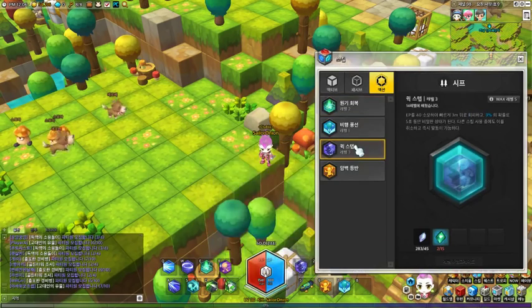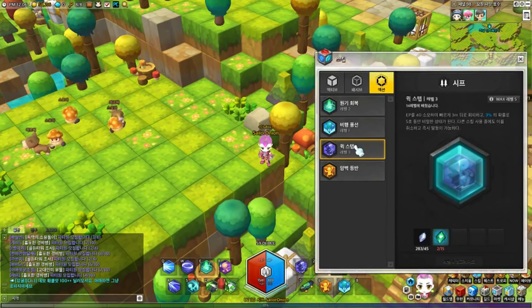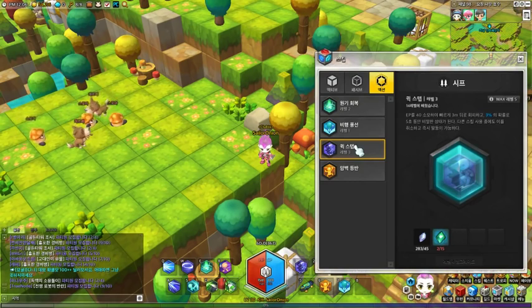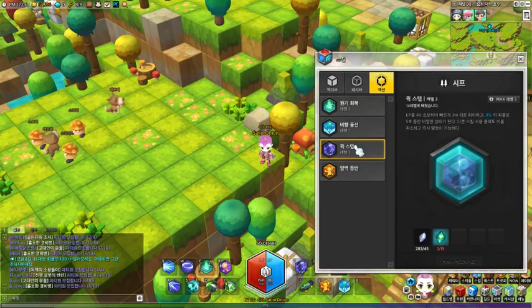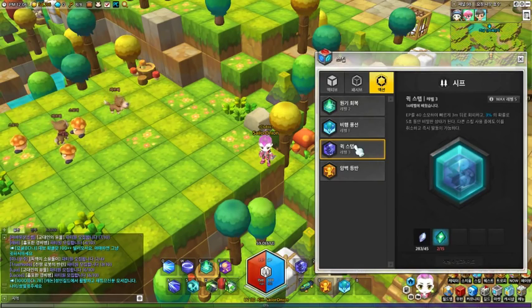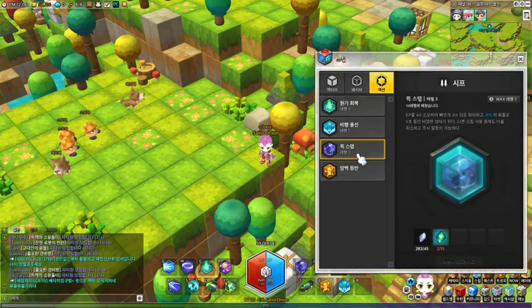The main Thief class action skill you're going to get is called Quick Step. What it does is you use 40 EP and you move quickly 3 meters backwards — not forwards, backwards — and it has a chance of proccing a mean state buff. It's a 3% chance, and once you get it, you activate it for 5 seconds. Once this mean state is activated, your other abilities become greater.